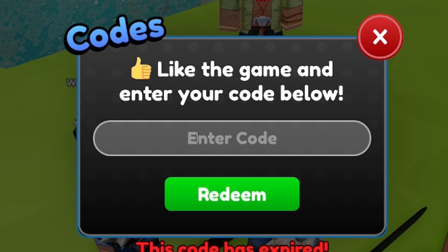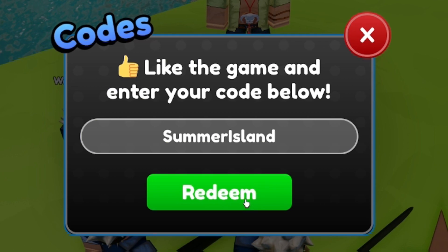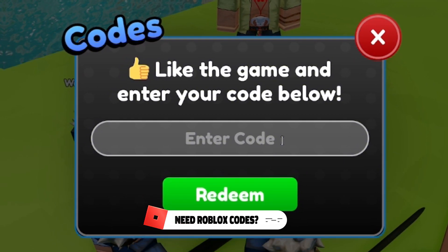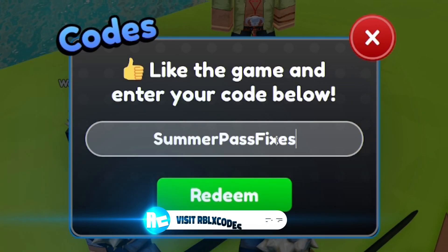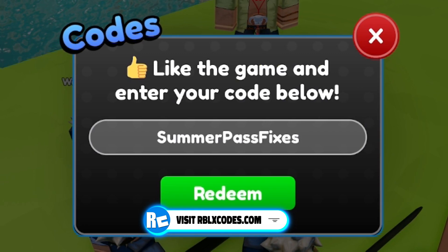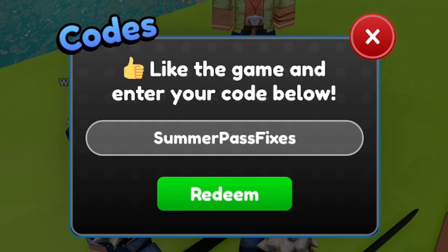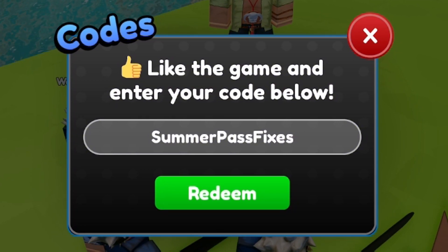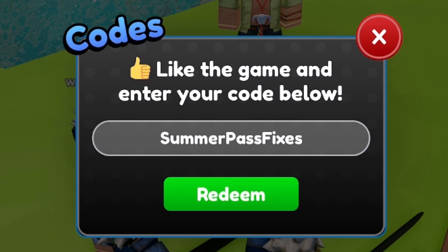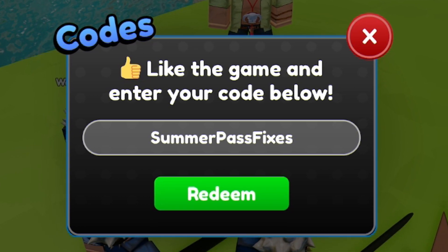Next up, after that code we have code SUMMERISLAND — and there it is. After that, guys, we now have code SUMMERPASSFIXERS. Also, if you want to speed up the process of redeeming codes in this game, go to rblxcodes.com where there's a full list of all the working codes for this game, and you can simply copy and paste them over — it literally just takes a few seconds. So why not go over there right now and redeem all of these codes.